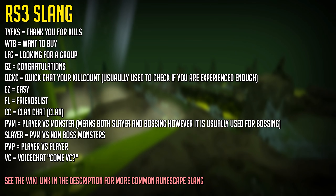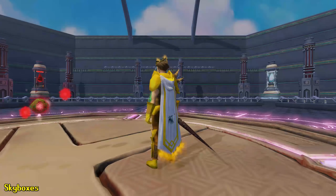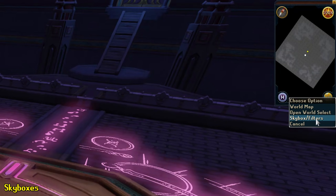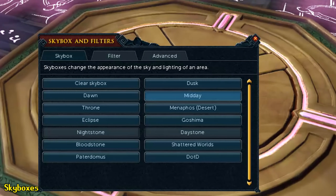RuneScape players, especially PVMers, like to use certain shortcuts instead of typing out full words or sentences — here are some common slang and shortcuts used in RuneScape 3. If you want more, check the wiki link in the description. If you ever have difficulty seeing certain things around a boss arena, you can use the skybox filters to your advantage to light up or darken an area by right clicking your minimap, selecting skybox filters, and turning on different options.